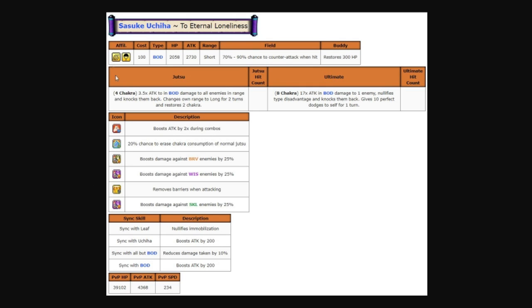Someone in my comment section pointed out that Sasuke just auto attacked for 10,000 damage, and I was like — yo, this Sasuke is actually crazy. On top of having double auto attack damage and a 400 to 800 attack boost, he can't be immobilized when you sync with a Leaf Village unit.